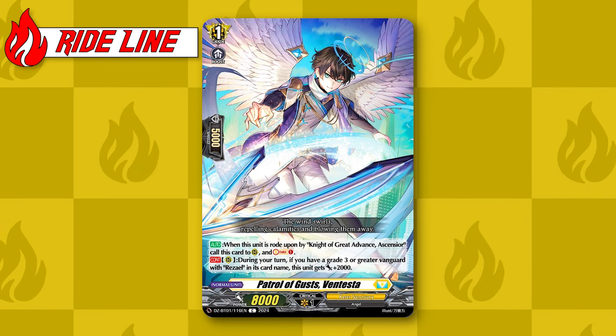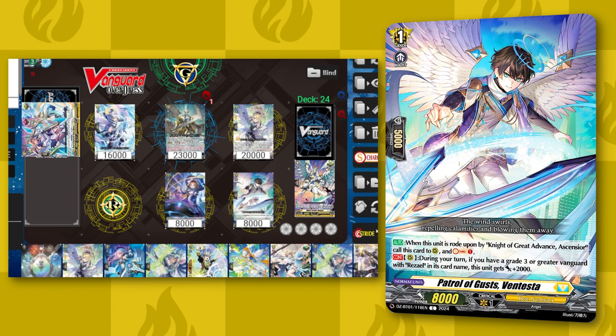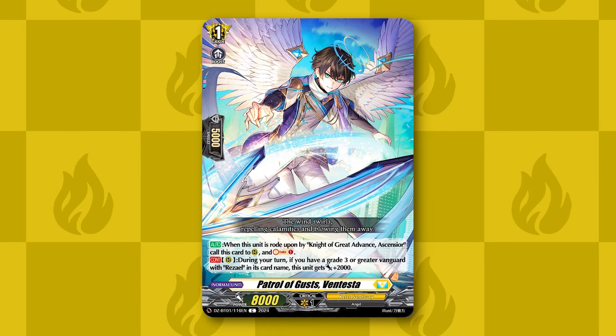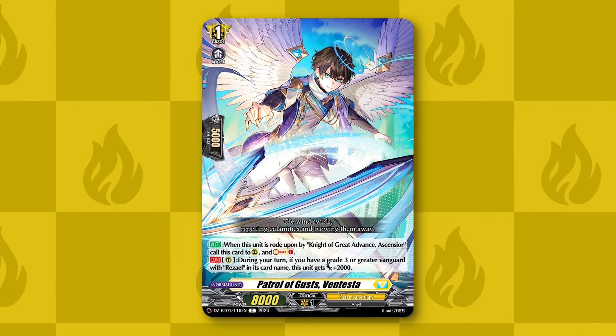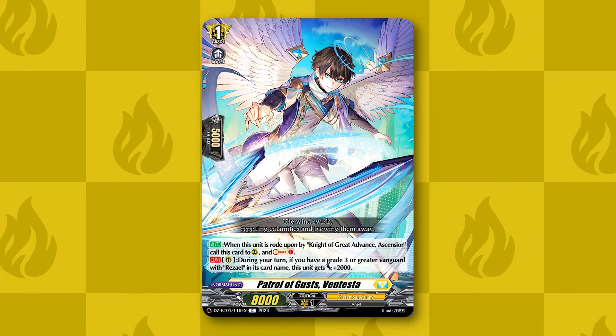Starting off with the ride line, our grade 1 is Patrol of Gust's Ventesta. When Ventesta is rode upon by Asensior, it calls itself and Soul Charges 1. It is also a 10k body while your vanguard is Rezael. Ventesta gives the deck a free rearguard to start its early game with. When going second, it will typically be a booster for another rearguard, but when going first, it can go to the front row and hit without needing a booster.